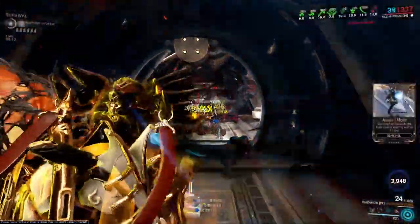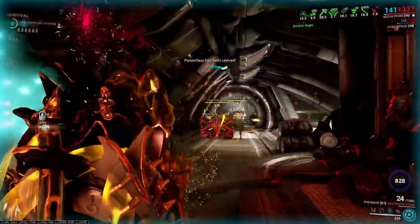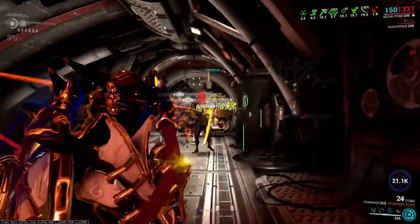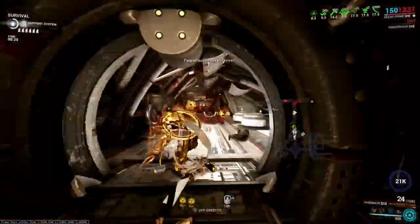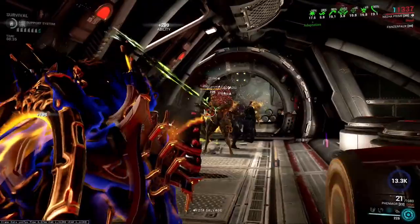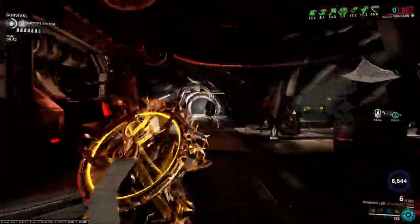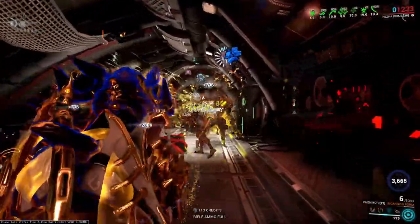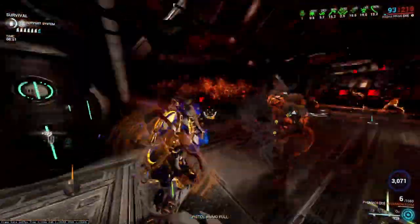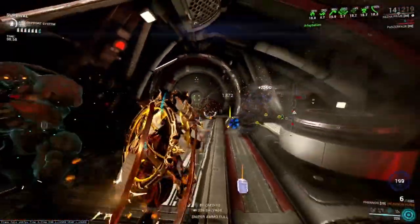Coming up on 10 minutes, waiting for another Acolyte. Generally I try to wait a couple of minutes if possible for a second Acolyte — if the Acolyte has already shown up twice I'll dip at 10, but otherwise I like to make sure I fight two Acolytes. It feels a little more random and less formulaic than always leaving at the same exact time, since always planning to leave at 10 leads to the last minute always being identical.